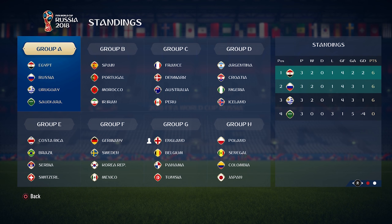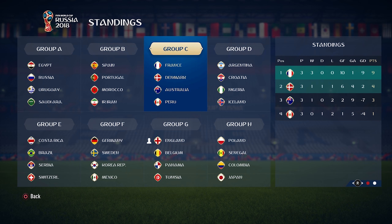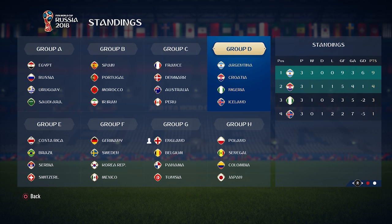Group A: Uruguay is out, so Russia and Egypt have made it through. In real life, Russia and Uruguay will probably go through — Russia being the shock of the tournament playing really well. Group B: Spain and Portugal, pretty much what we all expected. Group C: unfortunately my second nation Australia missed out by one point over Denmark, so France wins that group. Argentina — probably the shock of the tournament in real life — may not even make it out of the group stage, but Croatia manages to get through. I would have thought Iceland would have finished above Nigeria.